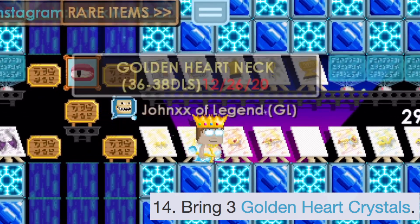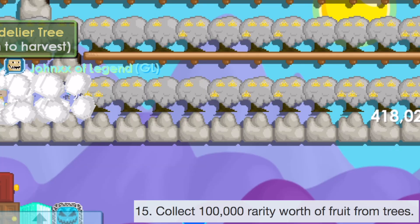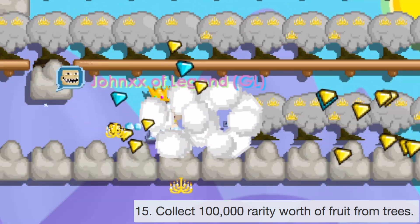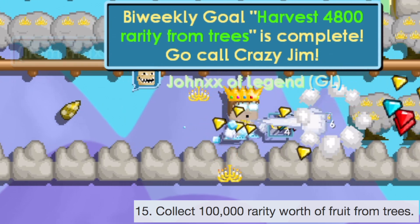Golden heart crystals are around 210 to 230 diamond locks — that would be around 690 diamond locks. However, if you harvest the chance seeds that you planted in an earlier step, this step could be free.